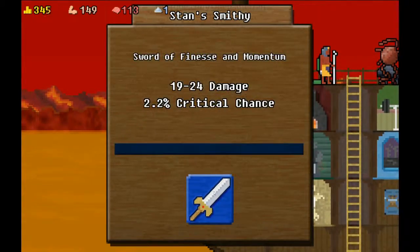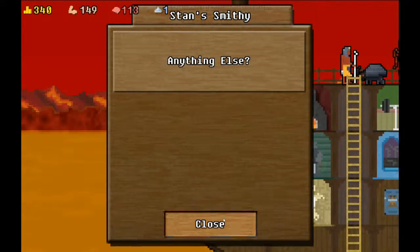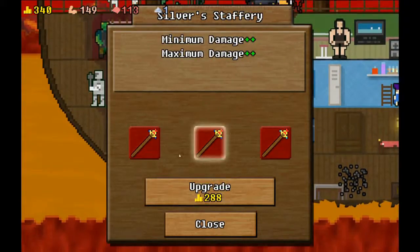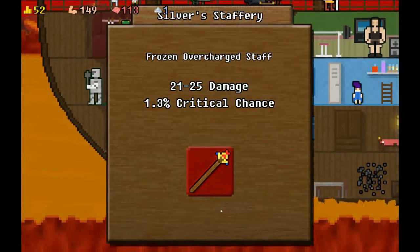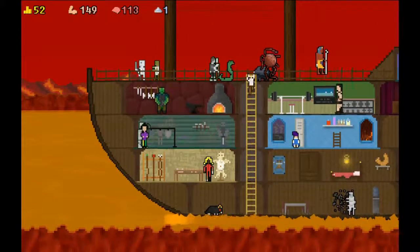Let's upgrade our sword — it does over 20 damage guaranteed. We'll go and upgrade our staff so it does a little bit more as well, over 20 guaranteed. And call that it. So yeah, again, thank you for watching, and I'll see you guys next time. DFTBA.